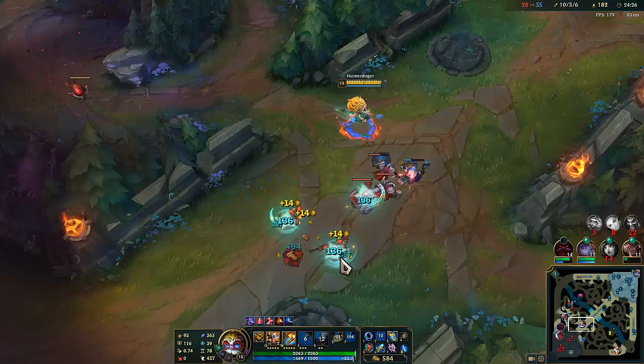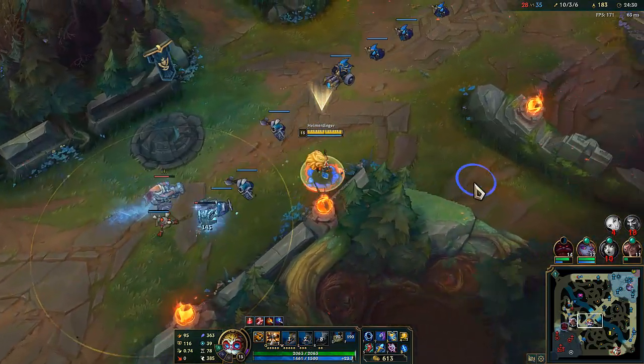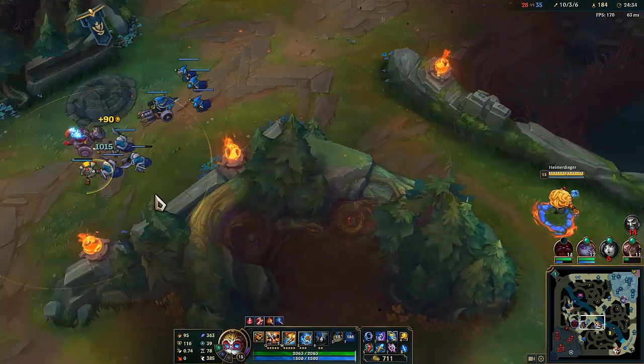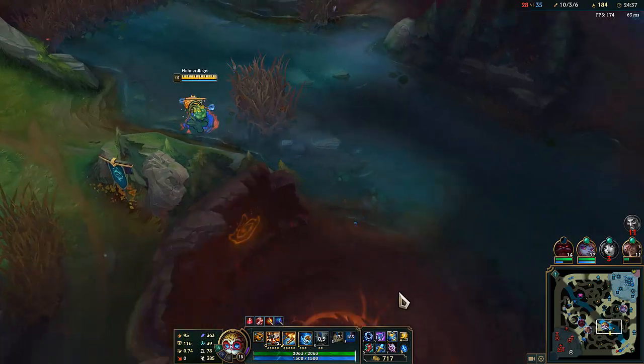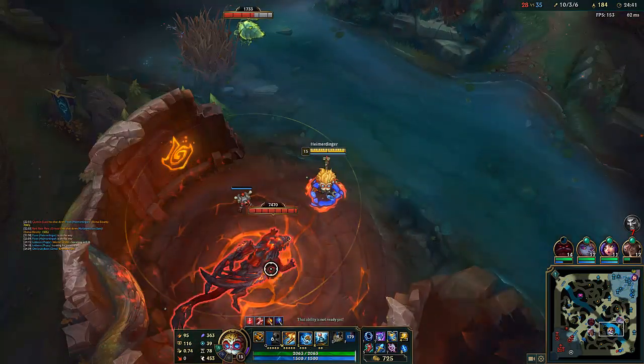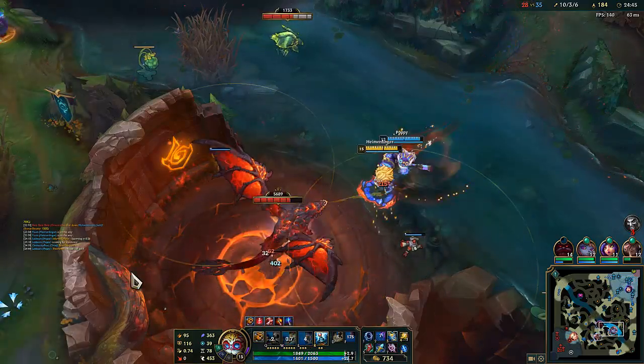We have Infernal Soul — what a coincidence. That's going to be nice for us. Infernal Soul with Luden's is a crazy amount of burst, so that should be good. That picked us up our cannon with our Qs — very efficient. Also, Heimerdinger's jungle: once he gets stronger, he clears those jungle camps very efficiently. Keep that in mind.